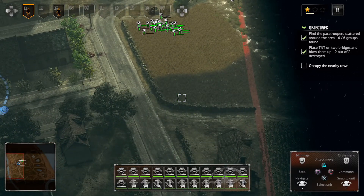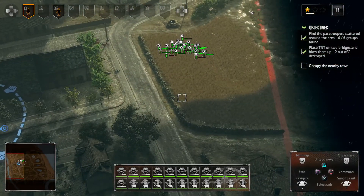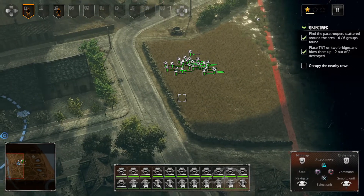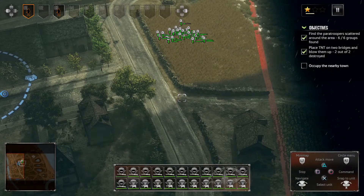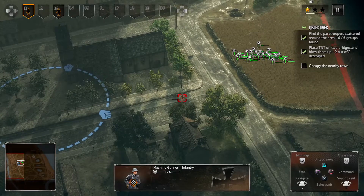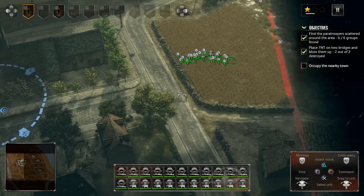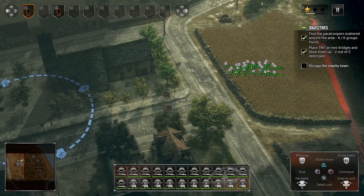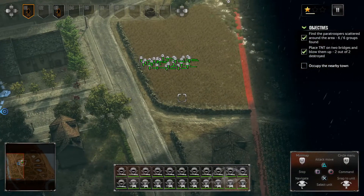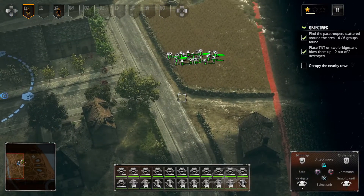Let's send them triangle command this way, and I'm gonna have them crawl. The reason I'm having them crawl or lay down is because we're in kind of a tough spot here. I do want to engage though. There's some more there, and eventually we're gonna make our way to the town. We just need to clear out as much as we can beforehand.